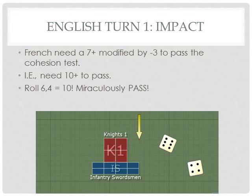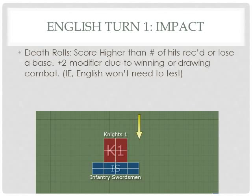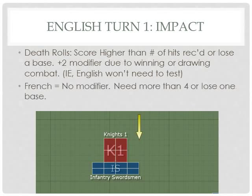They also have to take a death roll to see if they lose enough men to actually remove a base. You need to score higher than the number of hits received or lose a base. There's a plus two modifier to the side that wins or draws — so the English don't realistically need to test. The French don't get that modifier since they lost, so they need a straight more than four. They roll a two, so they will lose one base.